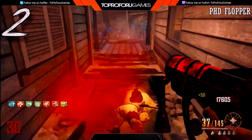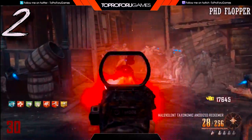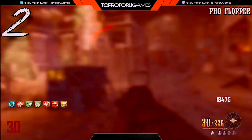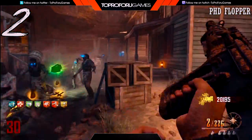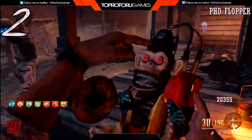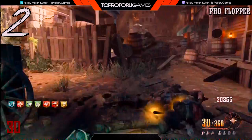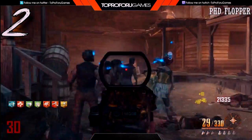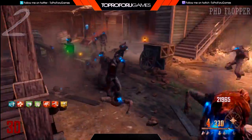With PHD Flopper, when you get cornered you just spam the ground and you're good — you get that splash damage. Same with Mustang and Sally's. When you have PHD Flopper you're pretty much invincible, and I think that's why they didn't put Juggernaut on Mob of the Dead — because you had PHD Flopper. Pair that with Mustang and Sally's and you're good to go. It's a shame it wasn't on more Black Ops 2 maps, but still an amazing perk.